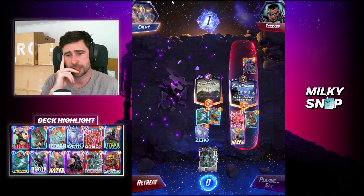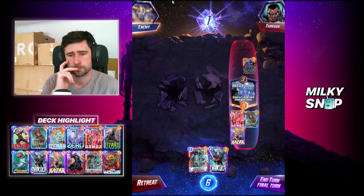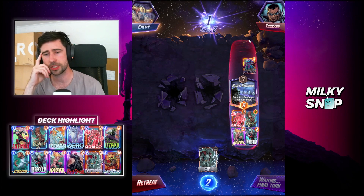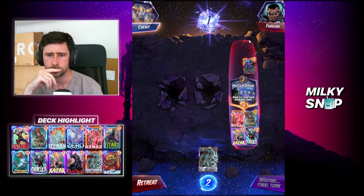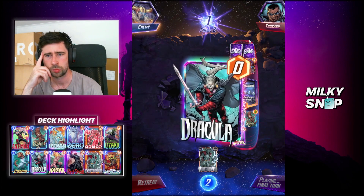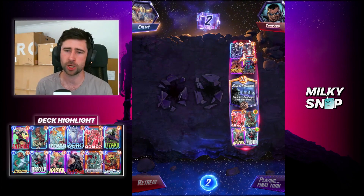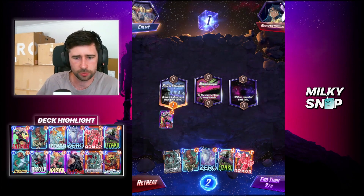We could have skipped and potentially gotten an Infernaut. I don't know how this deck deals with Galactus to be honest. For Shang-Chi — actually it wouldn't have mattered because we have Armor. So he has to beat Speed 15 here. I assume he's got it — he probably has Death, a Demon, Chavez — yeah he definitely has it. It's close but we don't quite get there in the end.